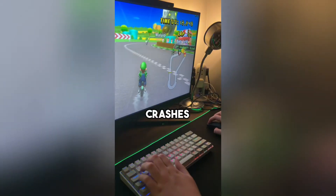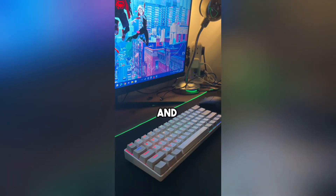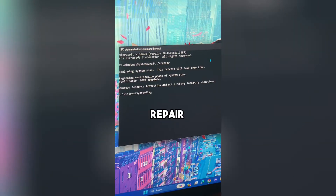If your PC ever crashes while playing games, here's what you should do. On your keyboard, press Windows and R and type CMD. Type in this command. This will run a safe file checker and will repair any corrupted files.